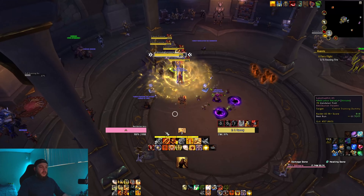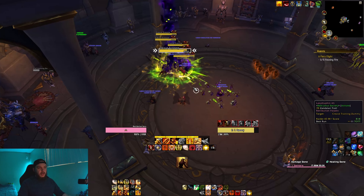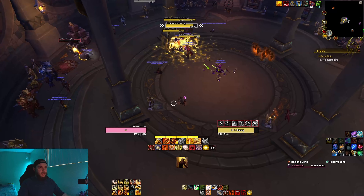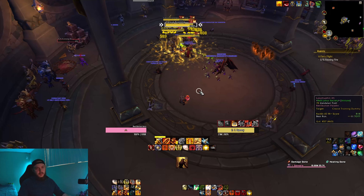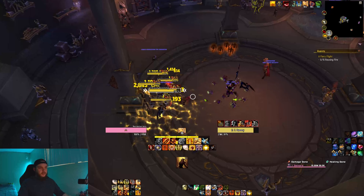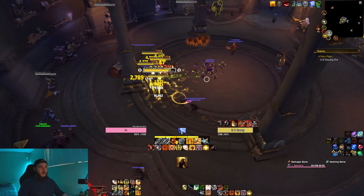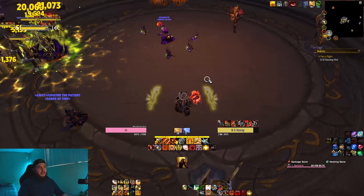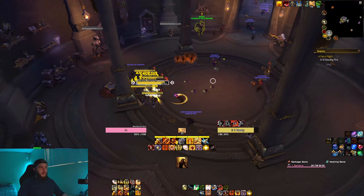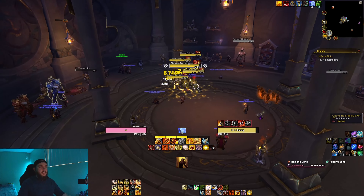One other note on Divine Storm: it doesn't say in the description, but as part of our talents, Divine Storm not only does damage around our character — it will also fire out a blast of energy that does damage at a reduced rate. While we want to get the most effect by casting it right next to people, if we have a long line of enemies or are running from a pole on Throne of Tides, we can take advantage of that range to still get some damage out on them.